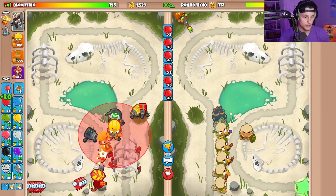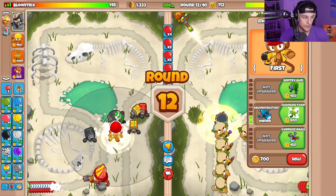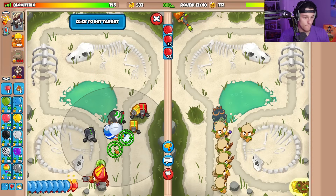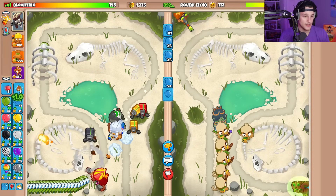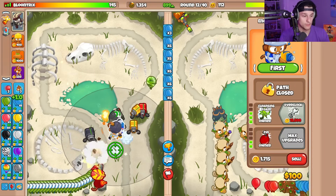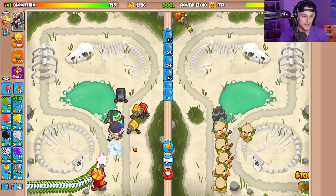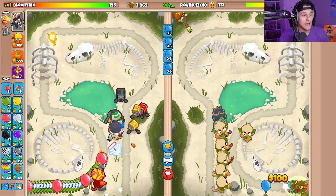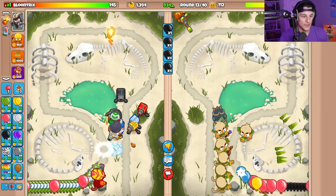I'm going to clear this obstacle here, and then also go for a cleansing foam right here. Now we can target the cleansing foam in between these two paths so it actually will affect both paths on both sides, which is super cool. Watch — you'll see with the camo greens. There was already a cleansing foam there, but you first have to remove the obstacle, which costs $350, and then after that you should be good.